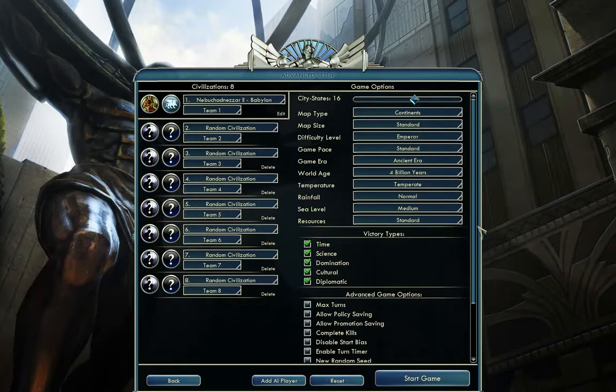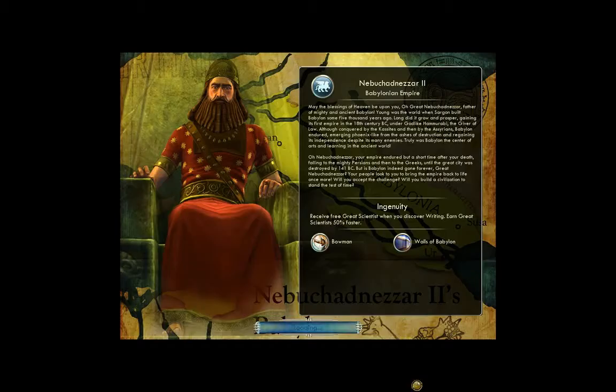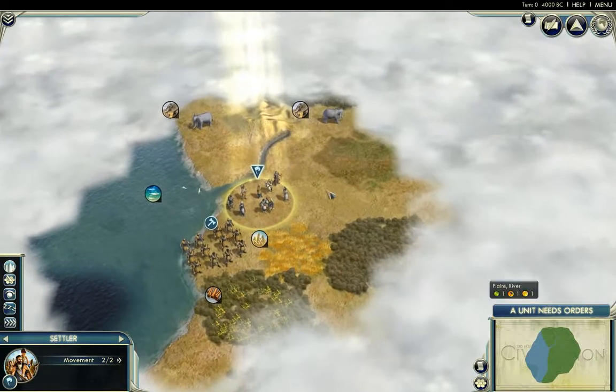In the advanced settings I'll just click quick combat for faster battle resolutions. I think we're all set to start the game, and I hope I will get a coastal start — otherwise I'll lose some turns to find the coast. Let's see. Oh, lucky me — this is really a coastal start!